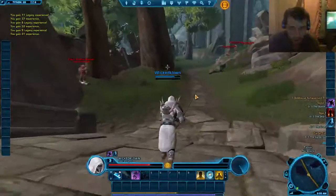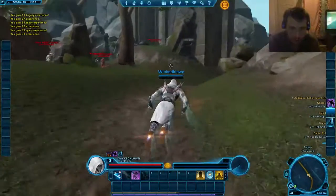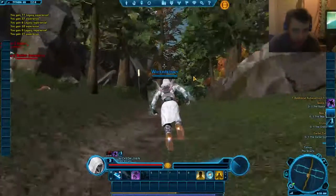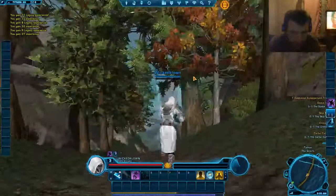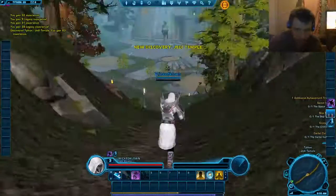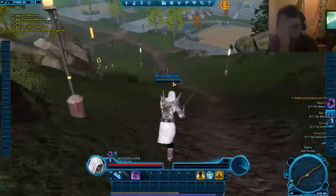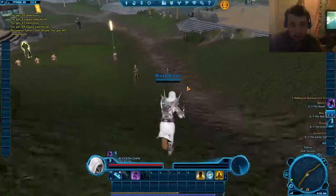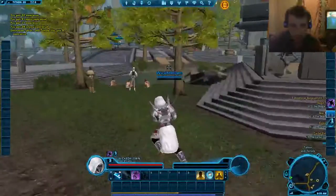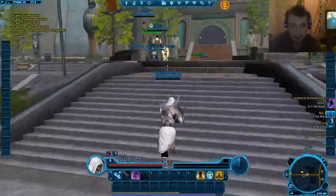Alright, that bonus mission's complete — I can go straight to the temple now. The Rocket Boost is a Legacy thing. It costs like a million credits through Legacy, but I didn't pay a million — I got on the GTN and bought it for like 250,000, which on my level 55s is basically chump change because you can get that in like an hour or two just by doing dailies.